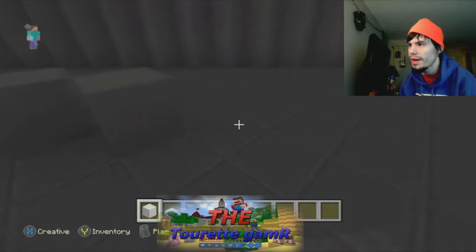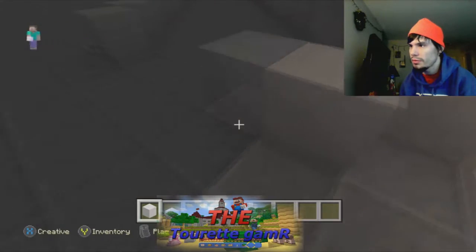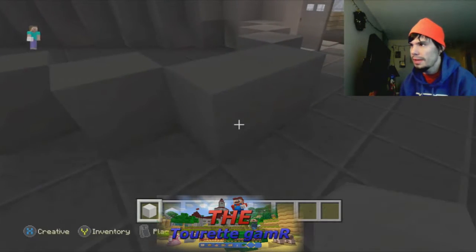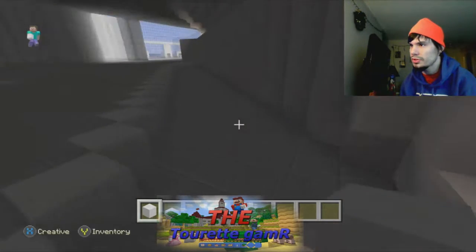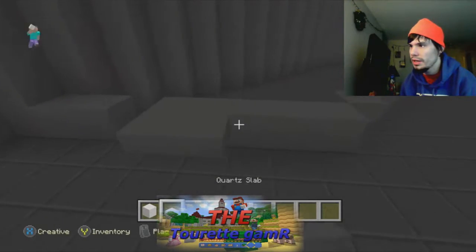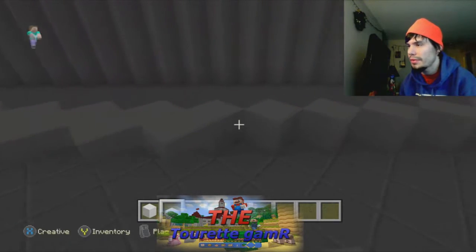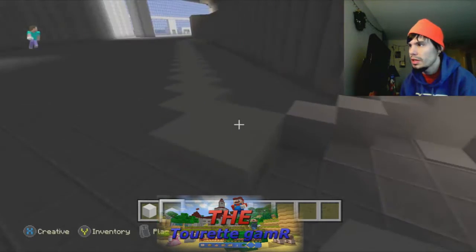Then we're going to go on a little diagonal here and build right here, and do the same thing on the other side — except we're not going to build a straightaway, just build it like that. That matches up. We'll leave an area here — actually we're going to keep it closed because the entranceway is that way. So we've built the outer rim, and now we're going to put the quartz slab on the outsides.